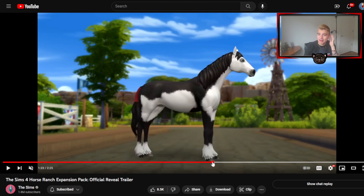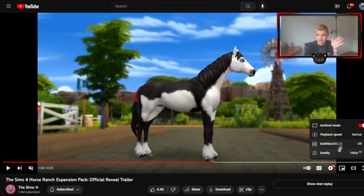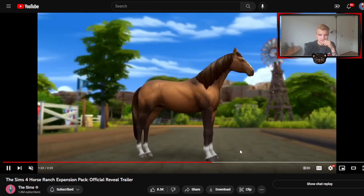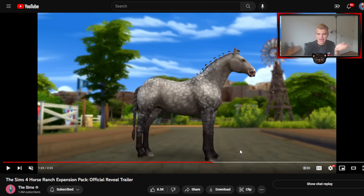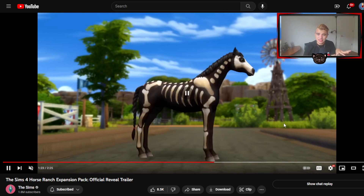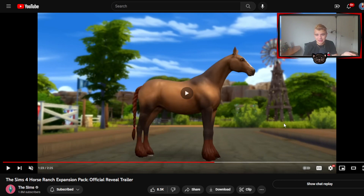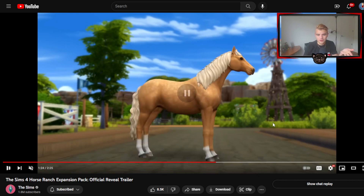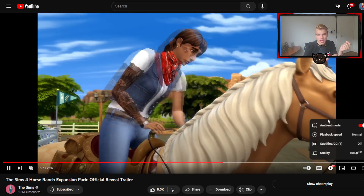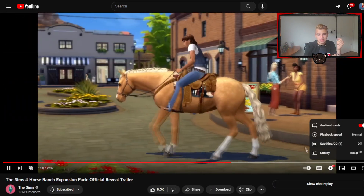There is a lot that just happened there. We're gonna play it in slow motion. So there's that one, there's that — this is leading me to believe that you can actually paint the horses, because these are way too many customization options. A skeleton horse with different colored fur — you can absolutely paint them, probably. And I love that you can give them a little blanket and a full saddle. And then you could hop on them. I'm a fan.